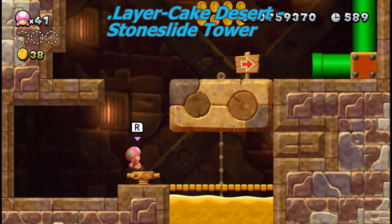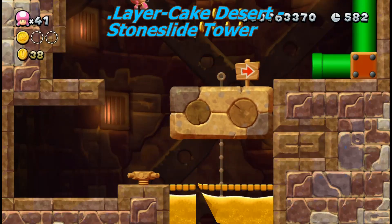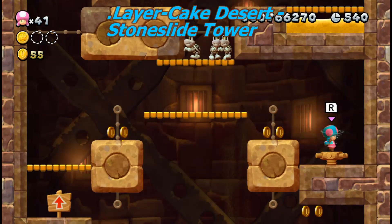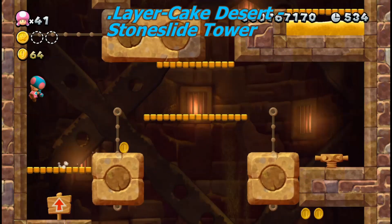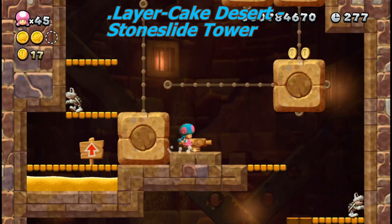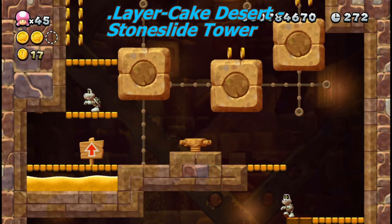Here's the Stone Slide Tower. Most of these you've quite got. Make sure you spin that and quickly run — roll drop, roll drop, roll drop — and then you'll be able to get it. Here's the third one. You can just spin it and it goes in. And there's a secret pipe — a red pipe.